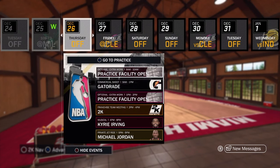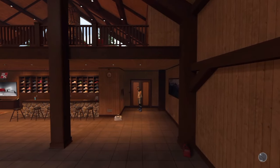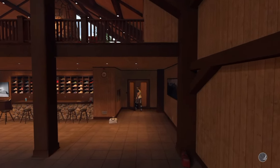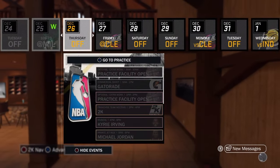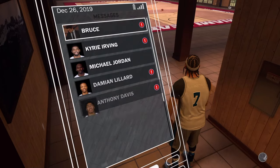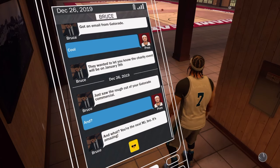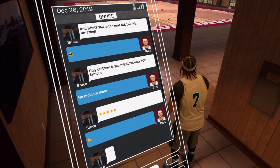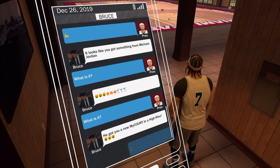Right after I exit out, he's on the calendar now. You can do this with all your other connections too — just simulate to your off days and then you can do all your connections. You see here I just chilled with Jordan. Once you go to your messages, your agent is going to hit you up and tell you Jordan gave you the High-Rise MyCourt.